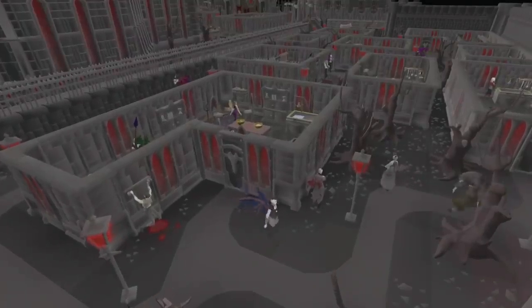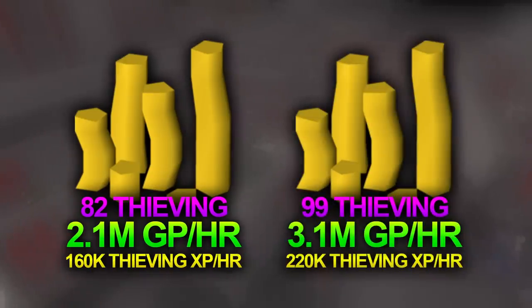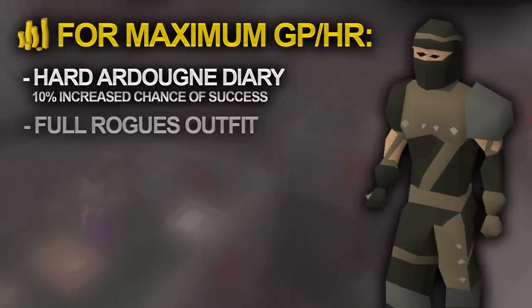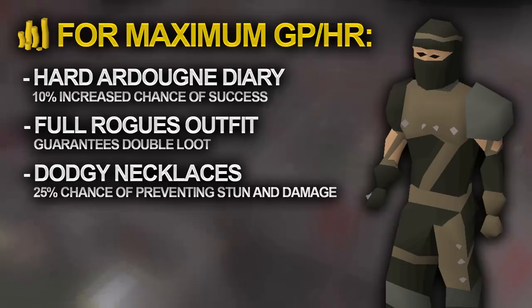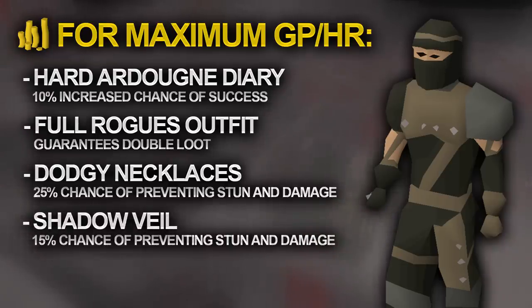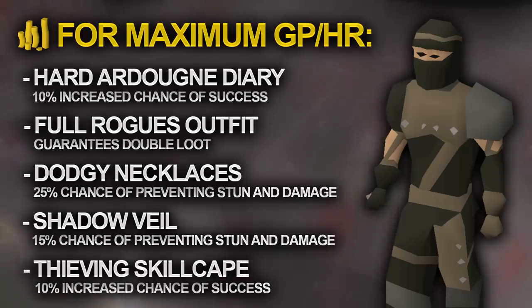At 82 Thieving when you unlock them, you average 2.1 mil per hour plus 160k Thieving XP an hour. At 99 Thieving, your profit exceeds 3 mil an hour and you'll average 220k Thieving XP. These rates assume completion of the Hard Ardougne Diary for the 10% increased thieving chance, the full rogues outfit for double loot, dodgy necklaces for the 25% chance of preventing stun, and the Shadow Veil Arceuus spell which gives a 15% chance to prevent stun and damage — these stack. The 3 mil an hour at 99 also assumes you're wearing the Thieving skill cape for an additional 10% success chance.